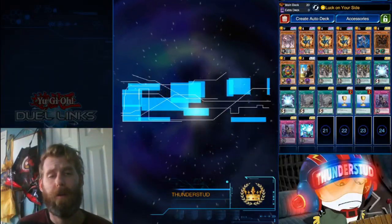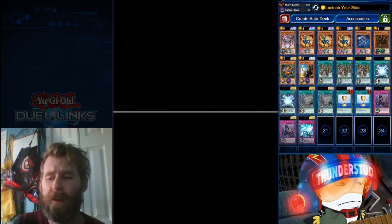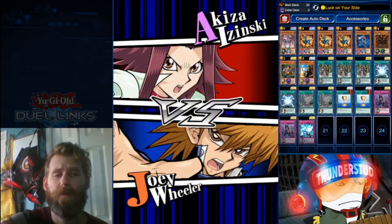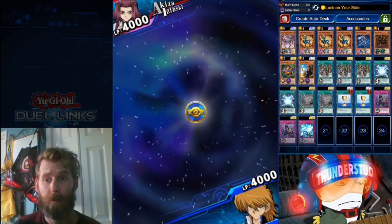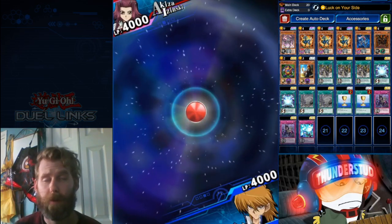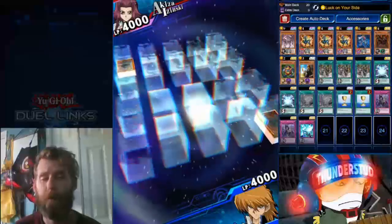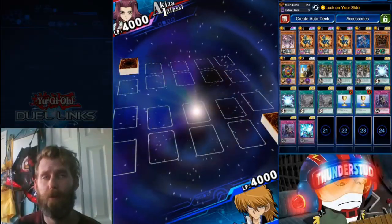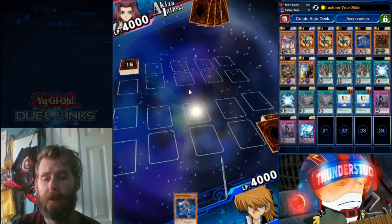With Luck on Your Side you always want to let your opponent attack as often as possible. You could potentially set Cybernetic Fusion Support, let them attack with like a 1600, then pop it — they attack, you're below 1000. Pop it in like the damage phase of the attack.